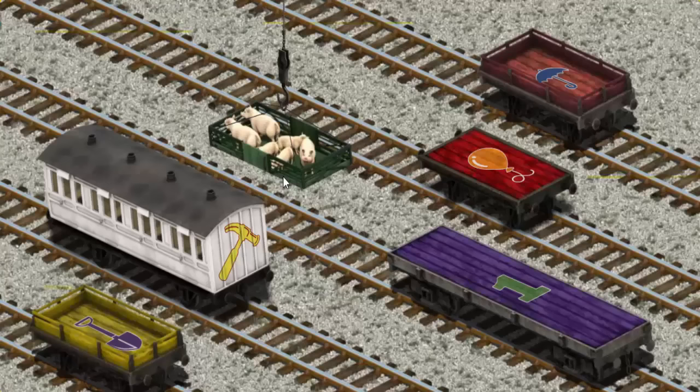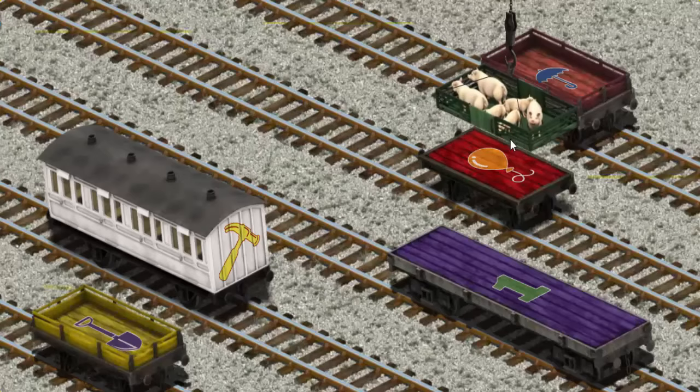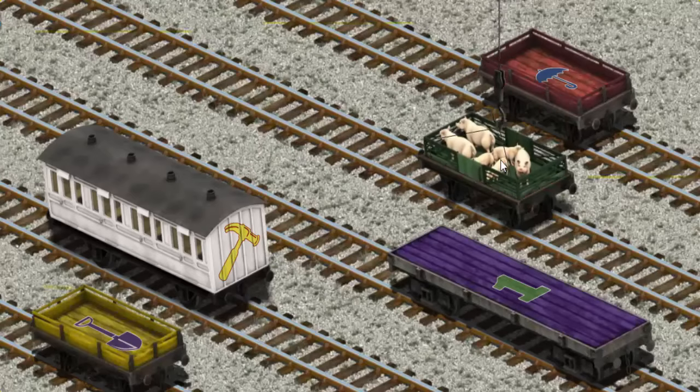Now the cargo must be loaded. Show Cranky where the red flatbed with the picture of an orange balloon is. You found it!